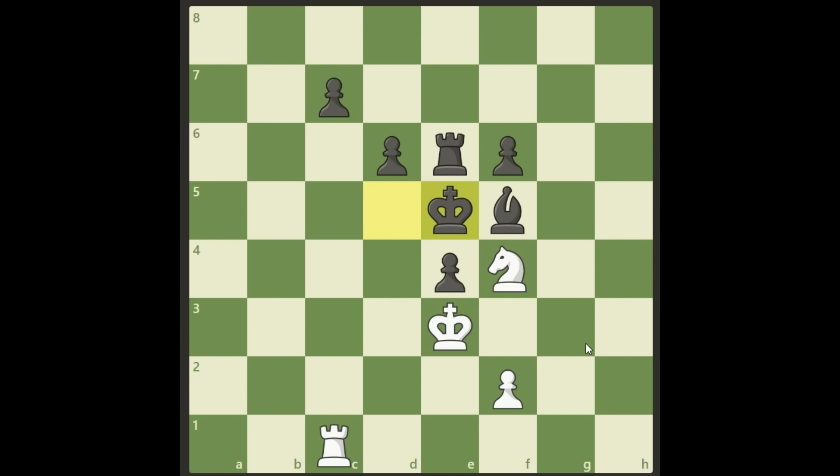So why did we go with our knight to f4 to threaten the rook and get this fork if we cannot take the rook? Well, we have something else — much smarter to do here as white. Can you see it? Here it comes, and this is beautiful: rook d1. What is this threatening?